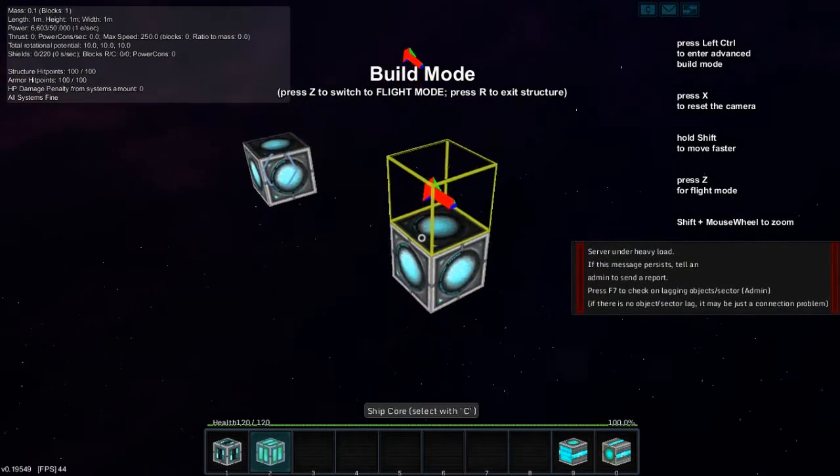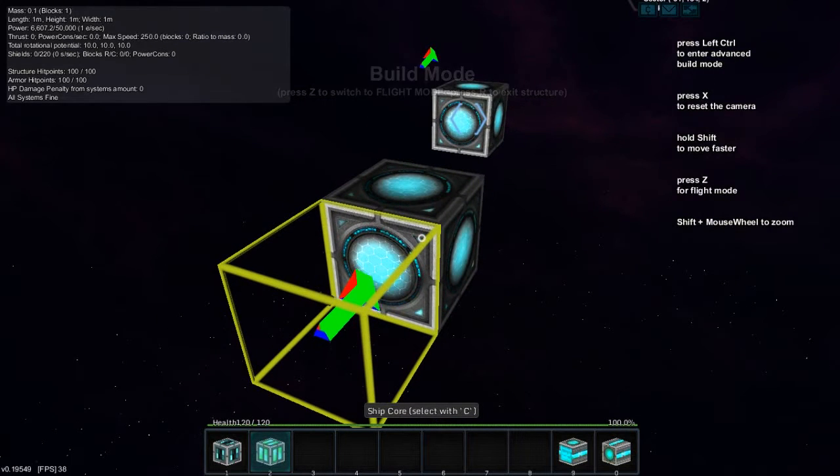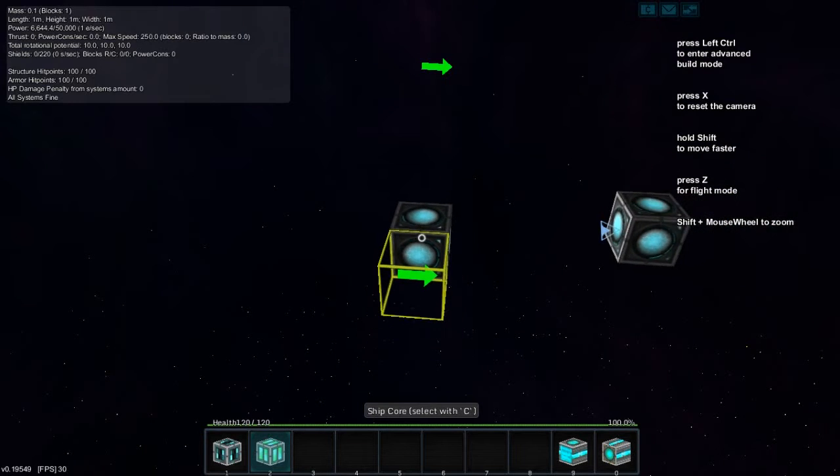A ship core by default generates one energy every second and can store 50,000 energy, making it a very compact energy storage device. That said, small ships don't really need power capacitors.